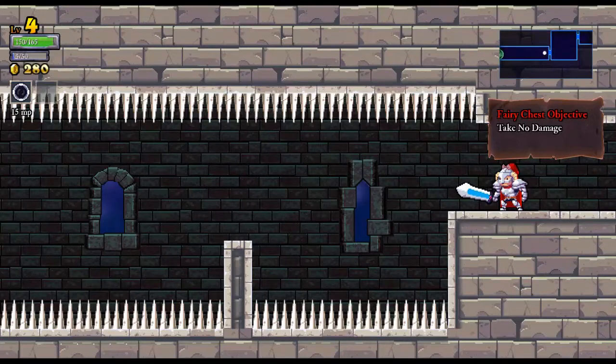This is a challenge room. As you can see, there is a fairy chest at the end. Fairy chests never have blueprints — they have runes in them. I think they can also have stat upgrades if you have all the runes in the area. The rune will either give us an extra jump in the air, a dash, or lifesteal, something like that. Runes are good — some more than others.